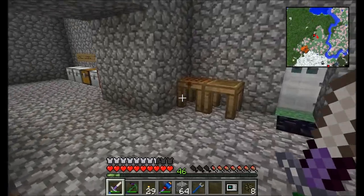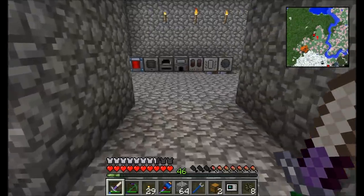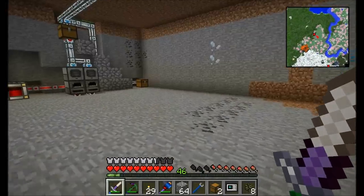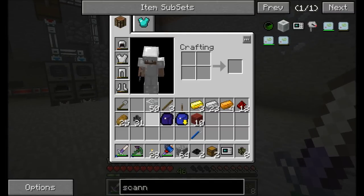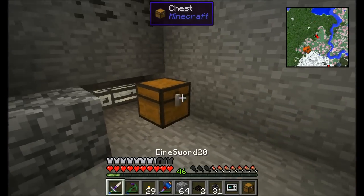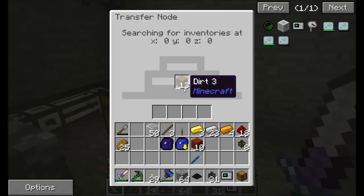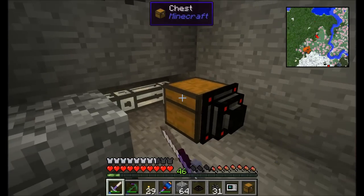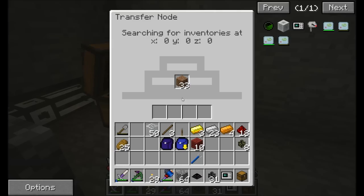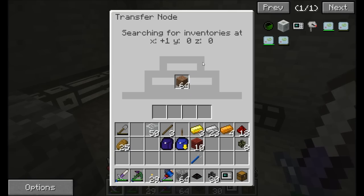Let me grab a chest or two to do a quick example of how these pipes work, so you have an idea of how things flow. What's required is a transfer node and some transfer pipes. You hook up a transfer node to the inventory you want to pull items from — you'll see it starts filling its own internal buffer from the first item in the inventory.